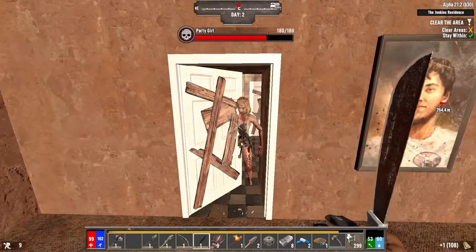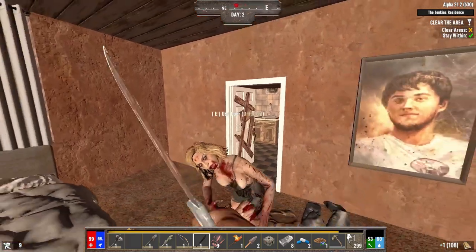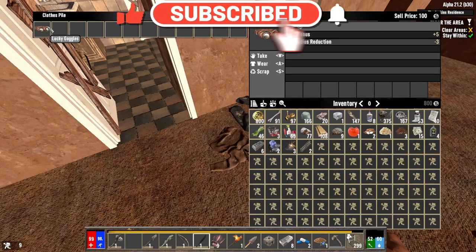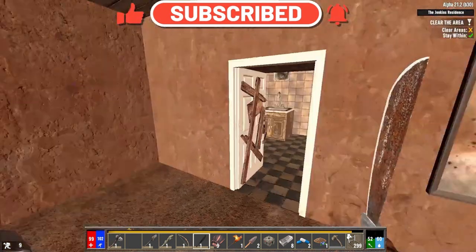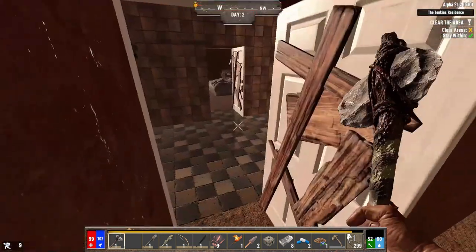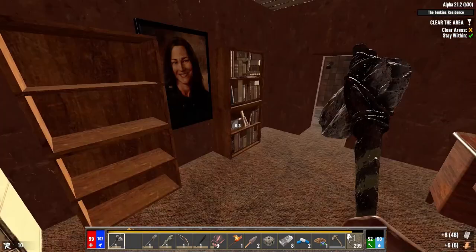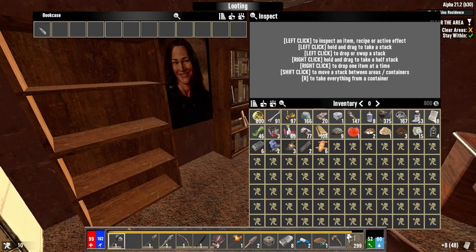That door was unlocked. Anyone else in here? Just the one behind this door — also unlocked but barricaded, why? Checking this clothes pile — lucky goggles, don't mind if I do. Why is there a door behind this shower? Very weird.